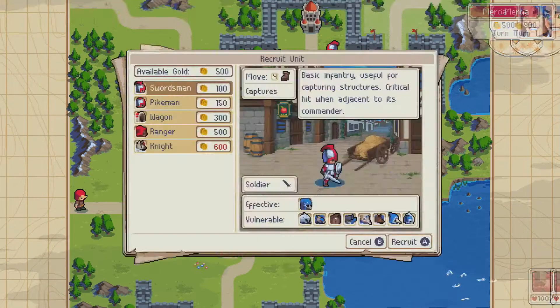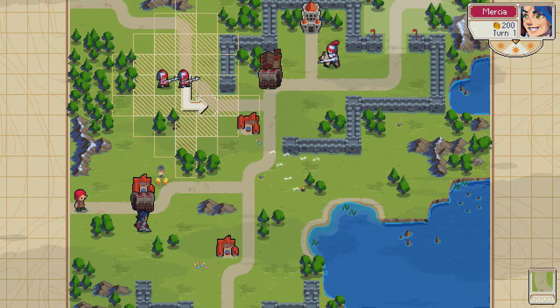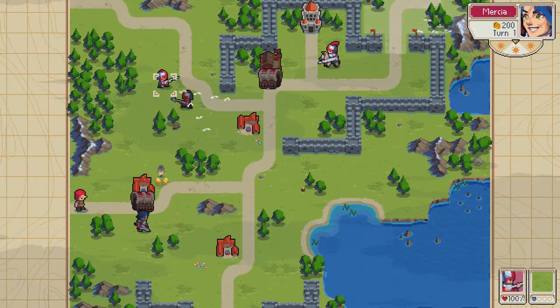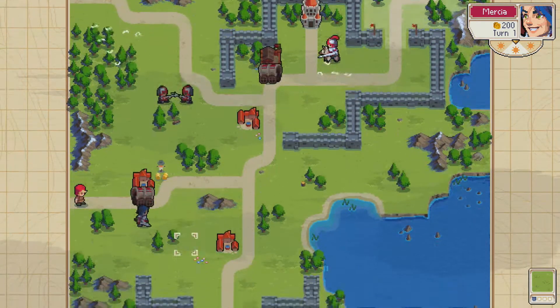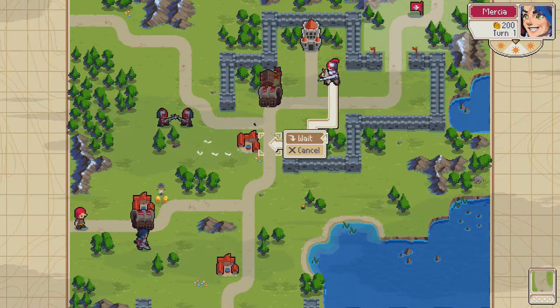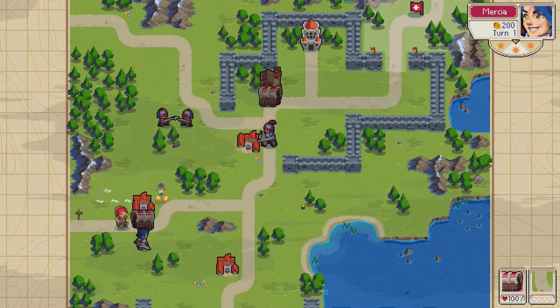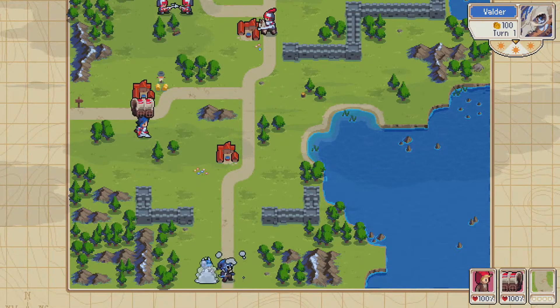We're going to make these dudes — I was going to move them down here as well, but I actually think they're probably good there if we get our knight coming down to help us. So little guy, get in the wagon. Alright, here they come.